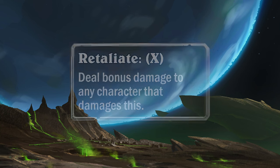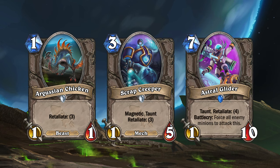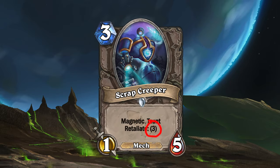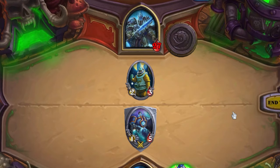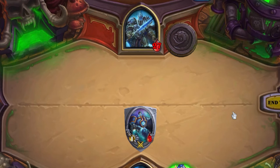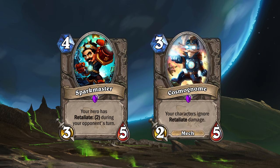New cards with Retaliate include Argusian Chicken, Scrap Creeper, and Astral Glider. The number after Retaliate indicates how much damage they will return, so for example, Scrap Creeper will return 3 damage whenever it takes damage. There are also new neutral cards that interact with the Retaliate keyword, like Spark Master and Cosmonome.